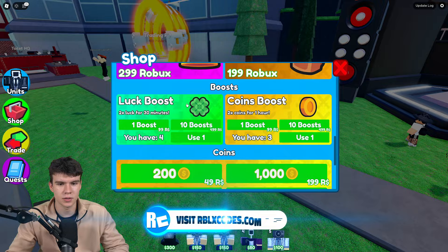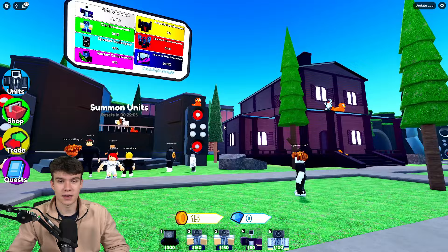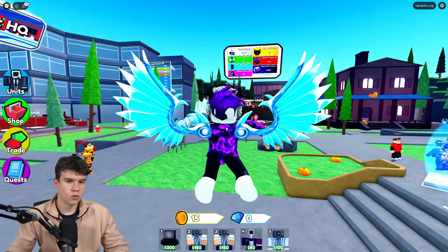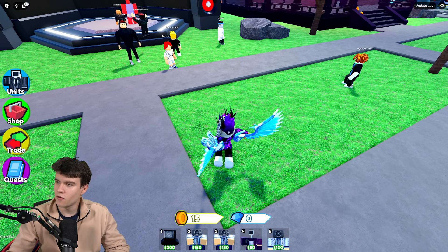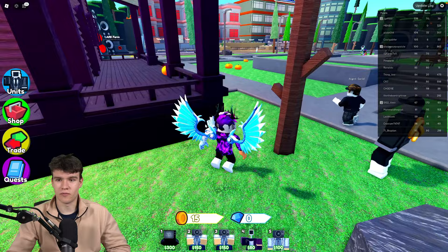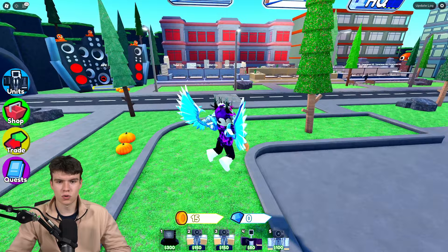There's another way to get godlies faster, and you can stack this with the Lucky Game Pass: activating Lucky Boosts. You get these lucky boosts when you play the game one minute before updates. You can normally see the update countdown on screen. If you activate both the Lucky Boost and have the Lucky Game Pass, instead of needing 5,000 crates on average, it might be around 2,500. So instead of costing 4.5 million coins, it would cost about 2.25 million — still a significant amount. So the question is: how do we get coins fast?